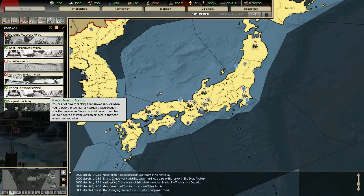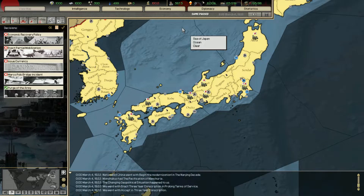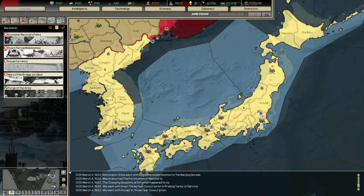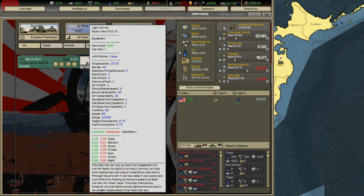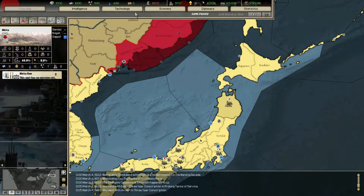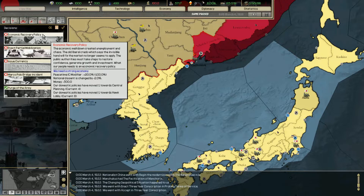What we're going to do now is prolong terms of service because we need a little bit more manpower for production purposes, and producing things faster is also a very nice thing. Practically everything we're currently building we can stop, maybe besides the light carrier which is very close to being constructed. We're going to put everything into consumer goods and lower our dissent. Since we're lowering our dissent we're gaining money, and we're going to use that money for the economic recovery policy.